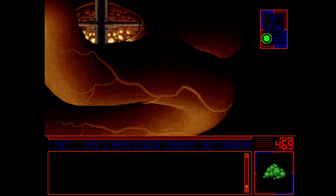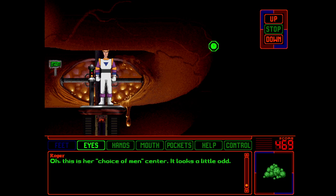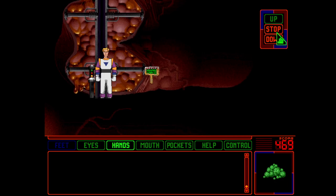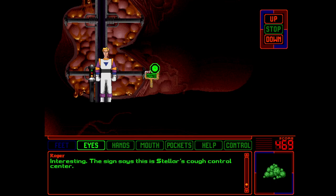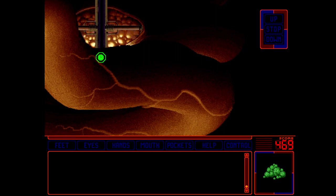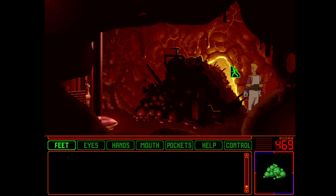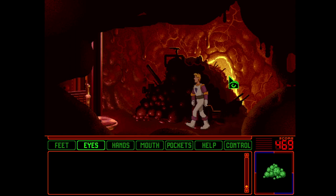What I actually wanted to do was stop at the next level — I could see there's something here. Oh, this is her choice of men center. It looks a little odd. I don't know what that says about you, Roger. And this sign says this is Stellar's cough control center. Can we not walk off to the side? No, it doesn't look like we can.